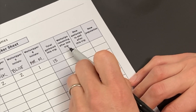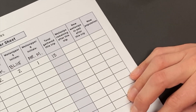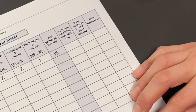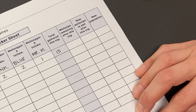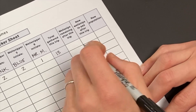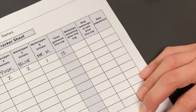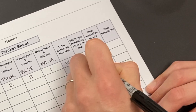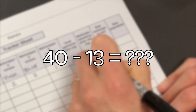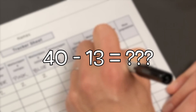From here we will determine the remaining number of Well Snips. In our game our forest contains 40 Well Snips to begin and can contain no more than 40 at any point in the game. So 40 minus 13 is 27.